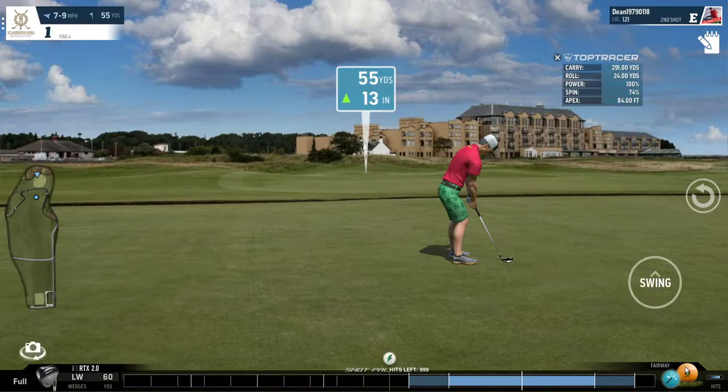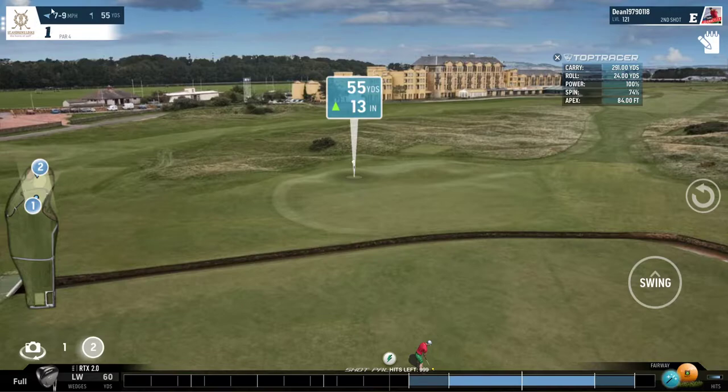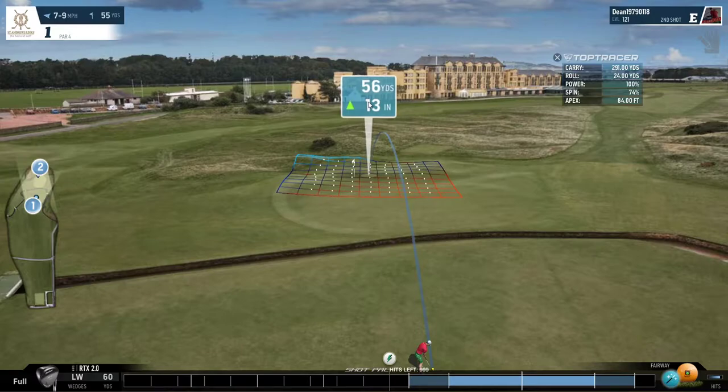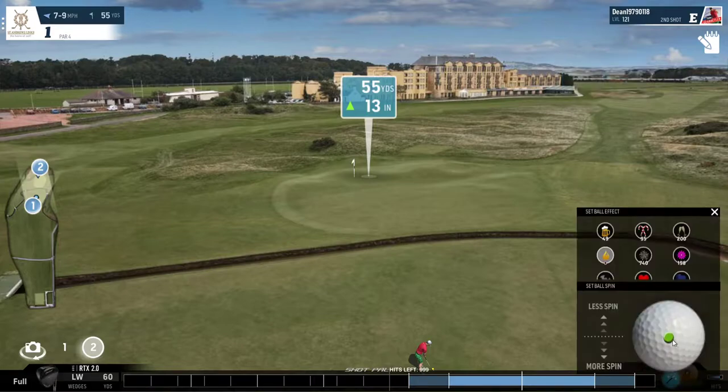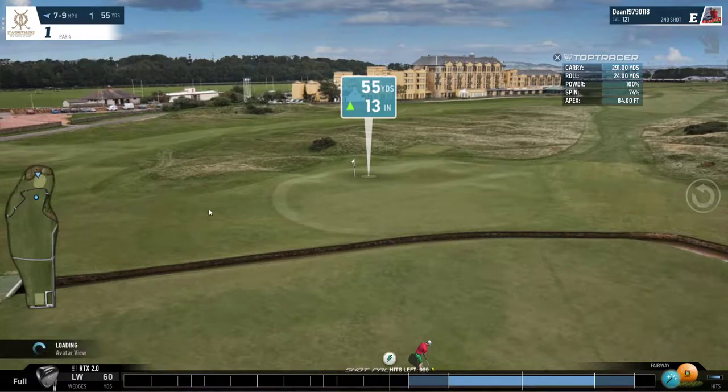For this shot we are going to be using a 60 degree wedge. The wind is coming in from the right — we have a right to left wind, with a slight tailwind as well. We definitely want to be aiming right at the flag since the wind is going to push the ball back to it. We'll use 54 to 56 yards of power, as the crosswind will increase the distance the ball travels ever so slightly. We'll use about 92 to 93% power with a touch of backspin and do our best to hit the ding.